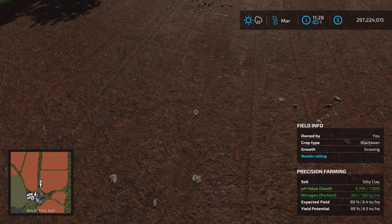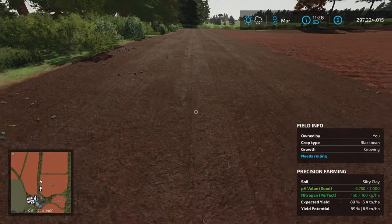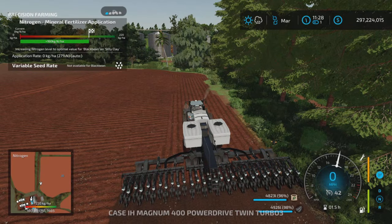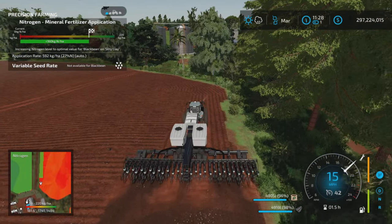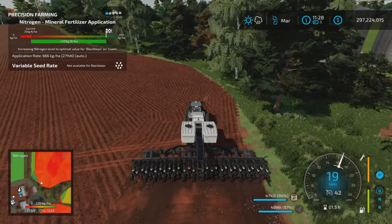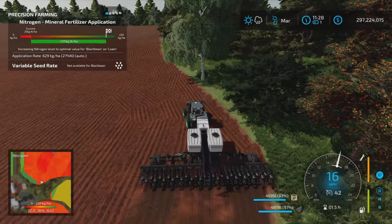We're going to plant black beans again. Right now we're at 89 out of 89 - maximum potential, you can't improve on that. We could still try rolling but it's not going to give us any extra percentage yield. And because we plowed, we're not going to get any weeds.